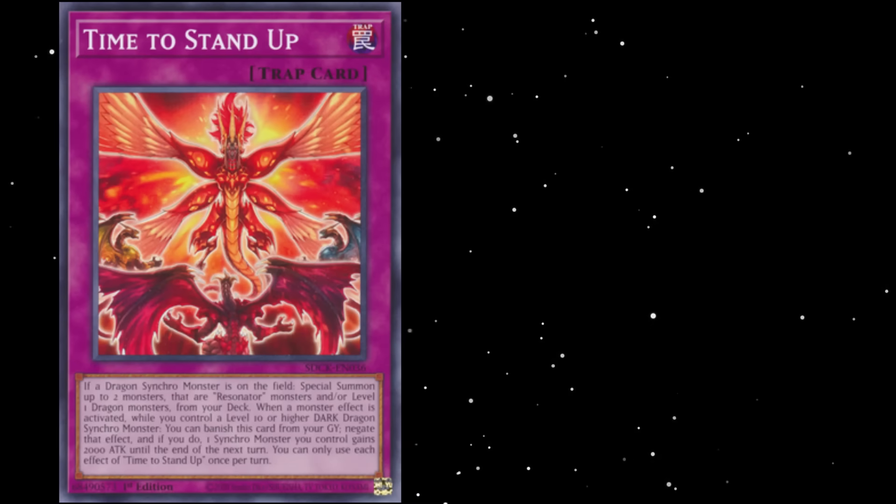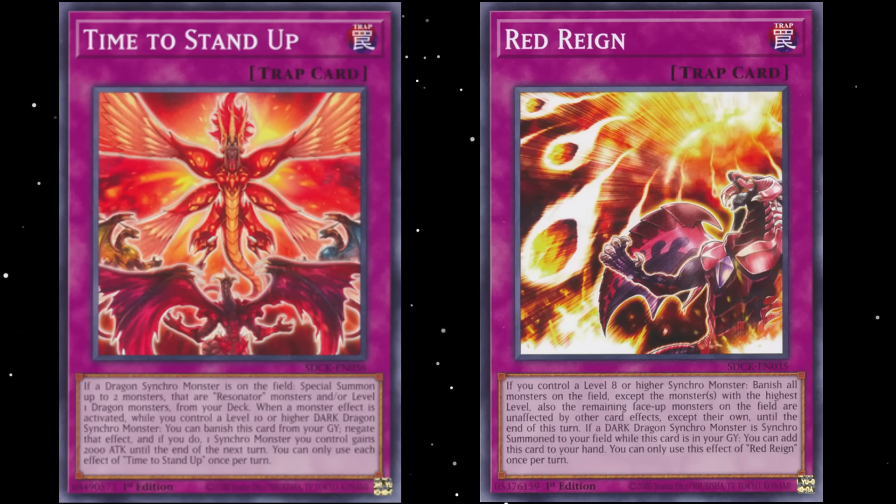The idea behind the design is for you to send something like Time to Stand Up to the Graveyard, or Red Rain. But Red Rain is definitely the more playable option because by the time Time to Stand Up is live, it's honestly too late for anything.